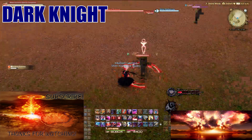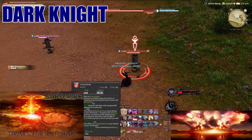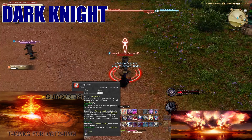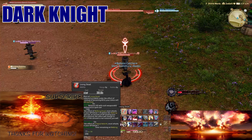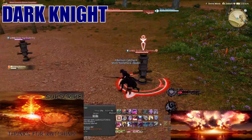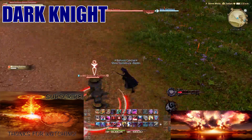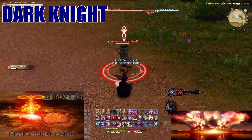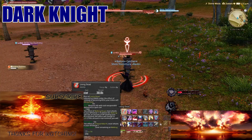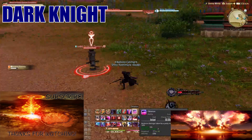Dark Knight's invuln is Living Dead: when activated, if the enemy deals enough damage to kill you, you instead enter Walking Dead form. In Walking Dead you must recover enough HP or you actually die. Fortunately it's easy — Abyssal Drain and your other buttons heal you quickly with the buff active. Just don't forget to heal yourself or you will die, which has happened to people around me.